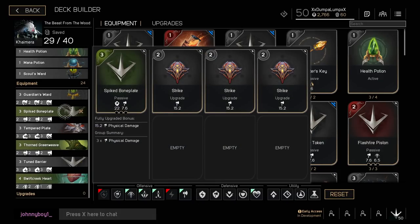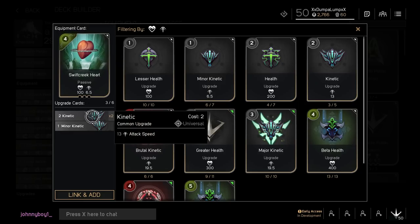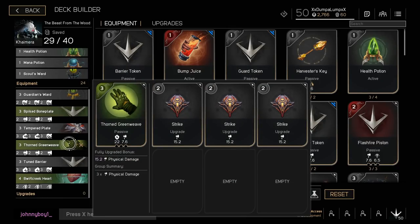After that we're getting a Swift Creek Heart — this is a four-point Growth card giving 100 health, 6.5 attack speed, and a fully upgraded bonus of 300 health. I'm doing this to follow the bruiser build philosophy: dish out damage but take it at the same time, since Chimera has no disengage. We'll give this two 2-point Kinetics and a Minor Kinetic so it equals nine points, like the other three cards previously mentioned.